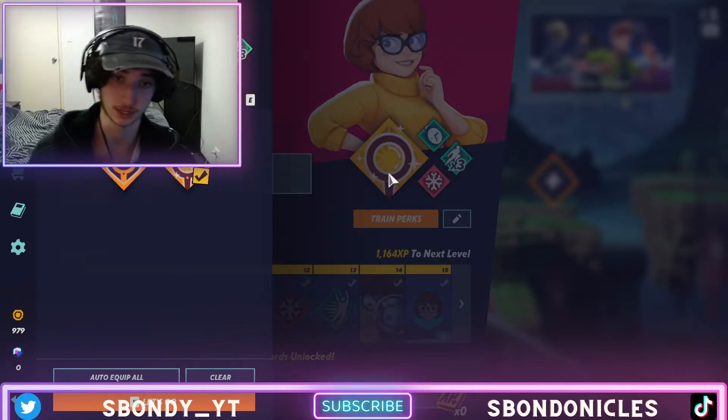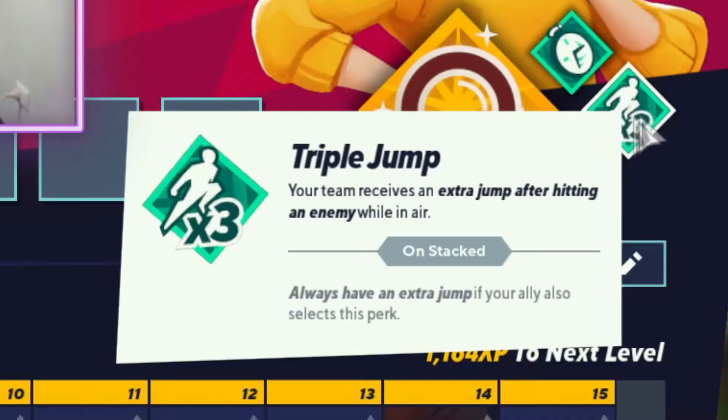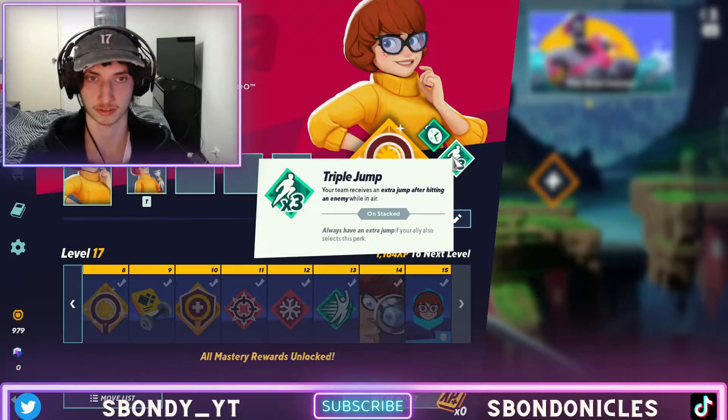For 1v1 you want to start with one piece of evidence already, because then you can get that police car quicker. The next perk you definitely always want to have is triple jump, because that helps out with every character in general.